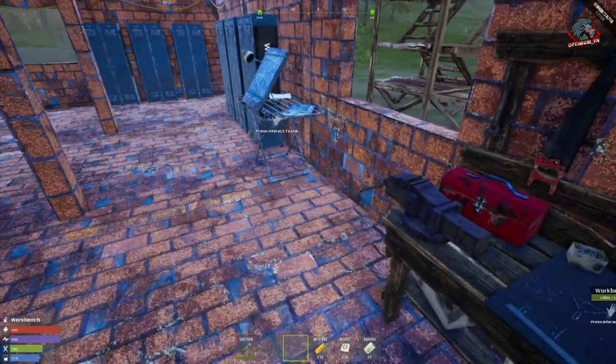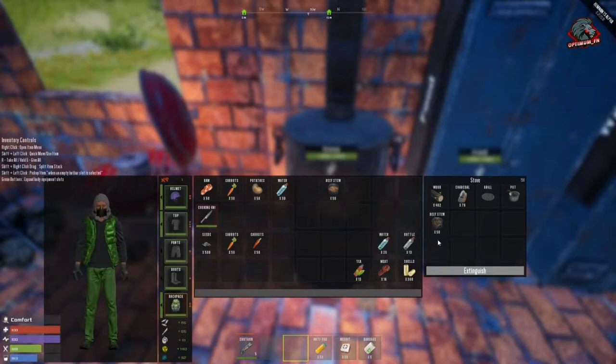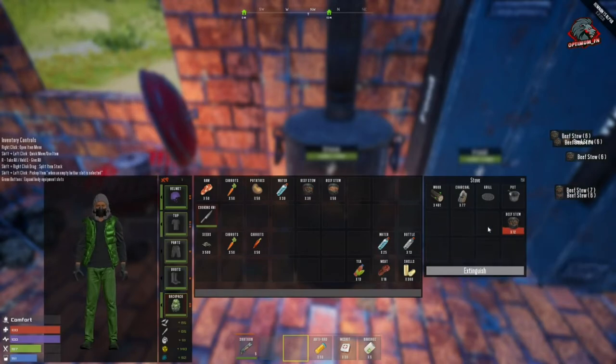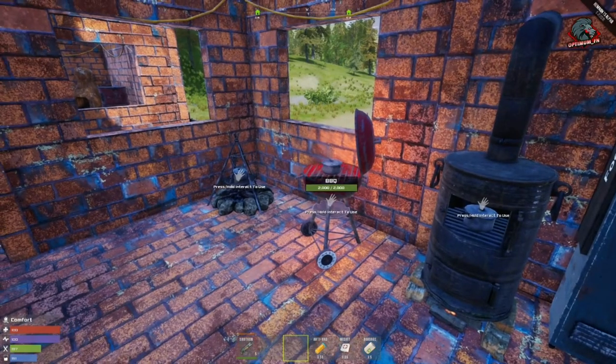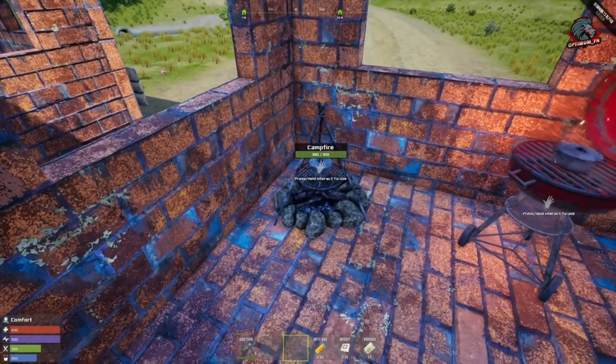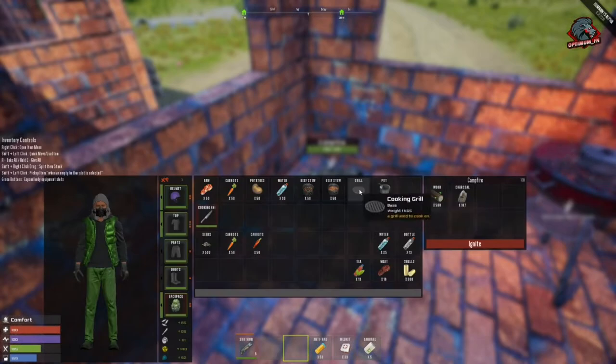Once you have your beef stew crafted, come over to your stove and shift-click to move it in. If you shift-right-click and drag, you can pull multiple down to cook a bunch at a time. The max you can cook on the stove is six items at a time. The stove now has a grill and a pot in it, and so does the barbecue and the campfire — just slot your grill and your pot into whatever cooking item you want.